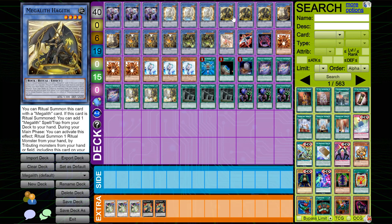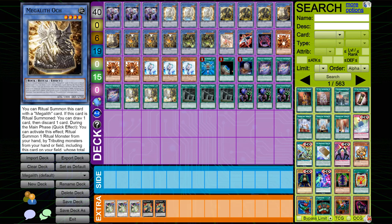I play two copies of Megalith Ock. If this card is ritual summoned, you can draw one card then discard one card — basically a free draw. But the really good effect is its quick effect special summon, which comes up quite a bit, meaning you can ritual summon during your opponent's turn to disrupt their plays pretty well.